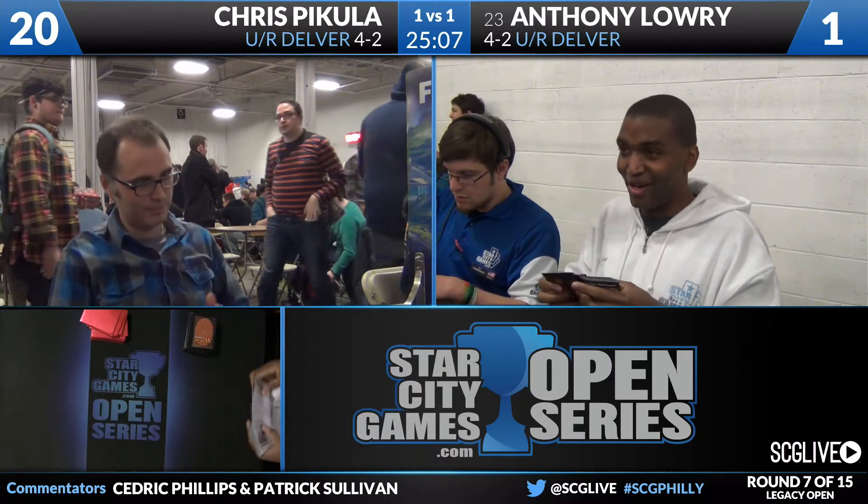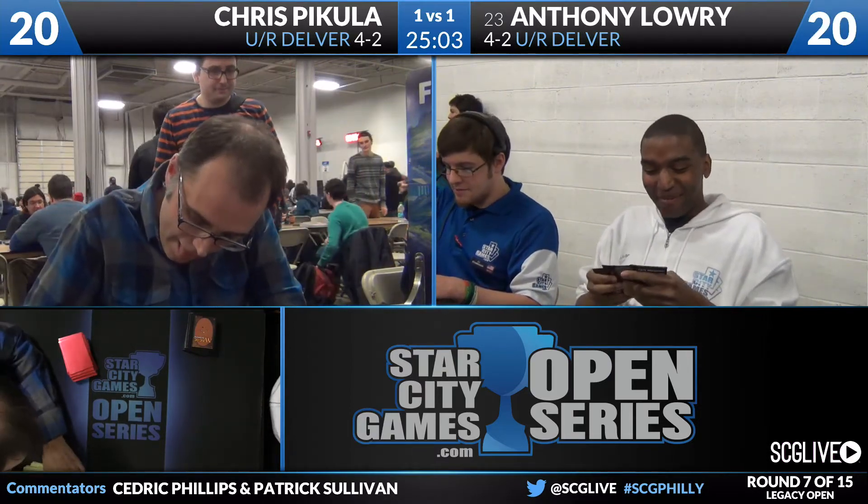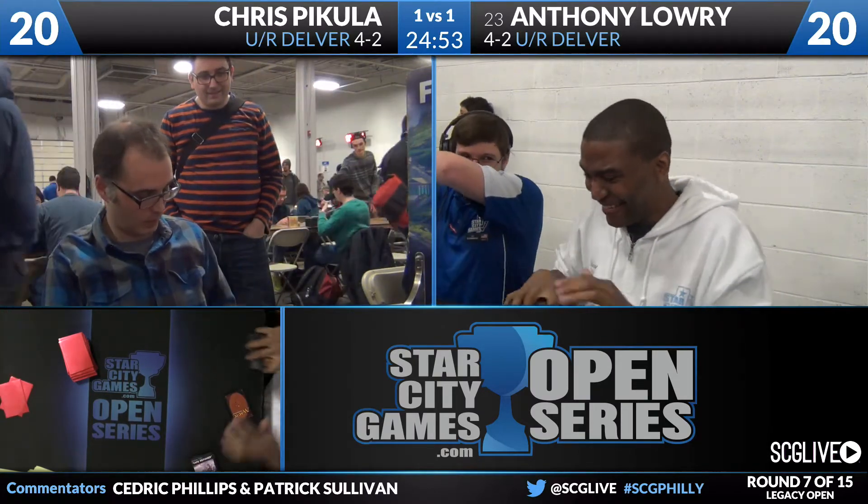Looking at the sideboards to see what kind of approach the players have. Anthony on his side has the Black Splash, which is really starting to get pretty popular for copies of Cabal Therapy. He also has three Pyroblast, two Surgical Extraction, a Vendilion Clique, a Hydroblast, an Electricary, Sulfuric Vortex, Smash to Smithereens, and a Grafdigger's Cage. Really like the Pyroblasts, really like the Hydroblasts, really like the Electricary.